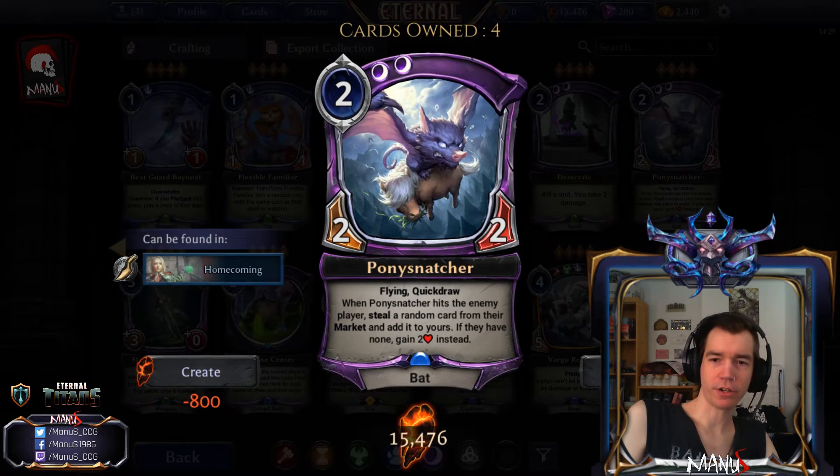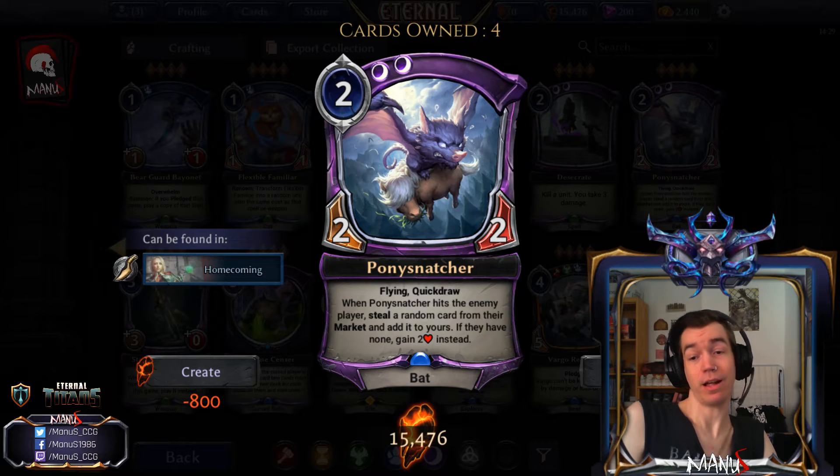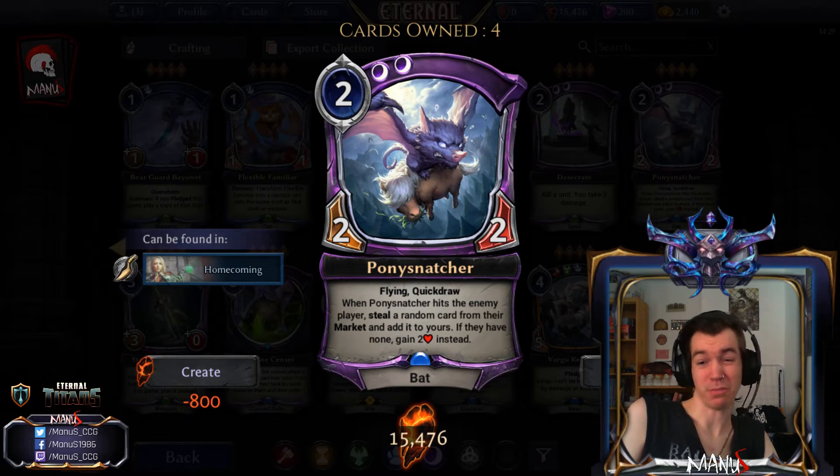Next we have Pony Snatcher — another pretty sweet new card but also double Shadow on turn two, so your deck needs to be heavy Shadow to support it. You get a 2/2 Flying Quickdraw, which is a pretty solid rate, and when it hits the enemy player you steal a random card from their market and add it to yours. If they have none you gain two health instead, though that second part is not likely to come up.